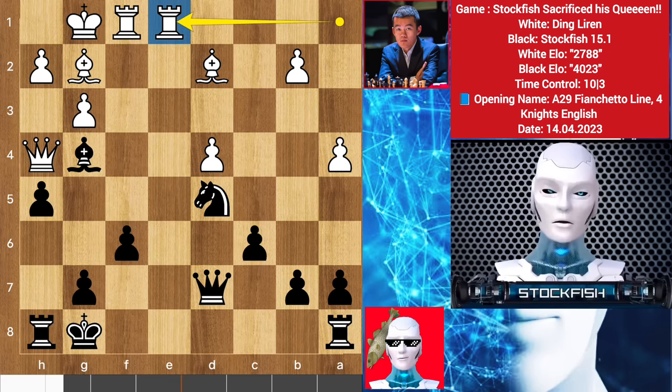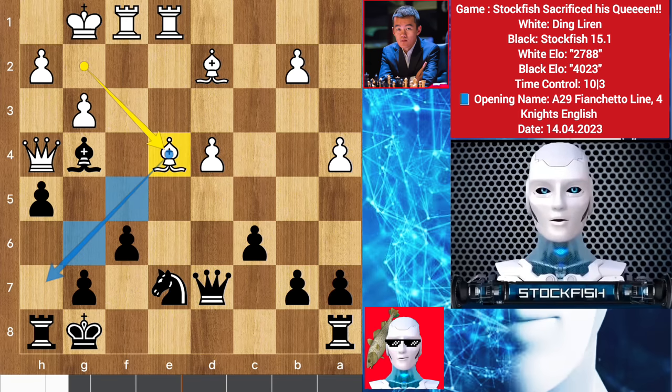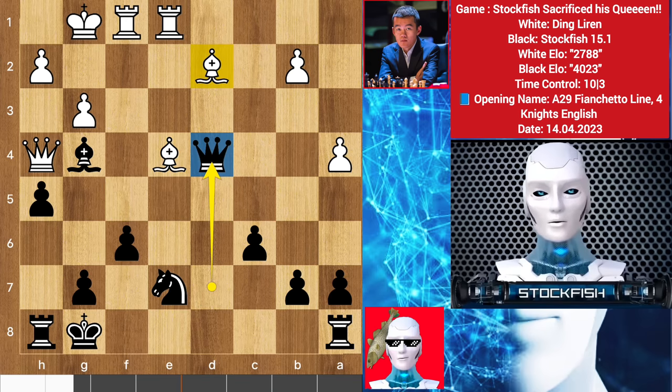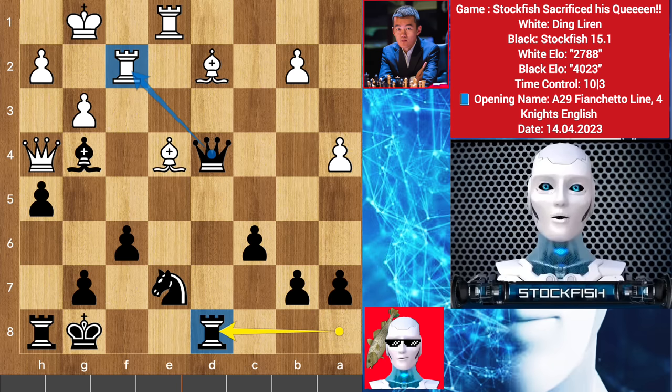After rook e1 I played knight e7. Now this is the real threat coming to trap black — bishop to e4 to seize the diagonal. We see queen takes check, targeting the bishop, rook blocks to protect it. Rook to d1 and I am threatening to take the rook. After takes, rook takes check then king back to g1 — then g5 will come to destroy you, because the bishop will no longer be alive to protect the queen. So bishop here to target it.